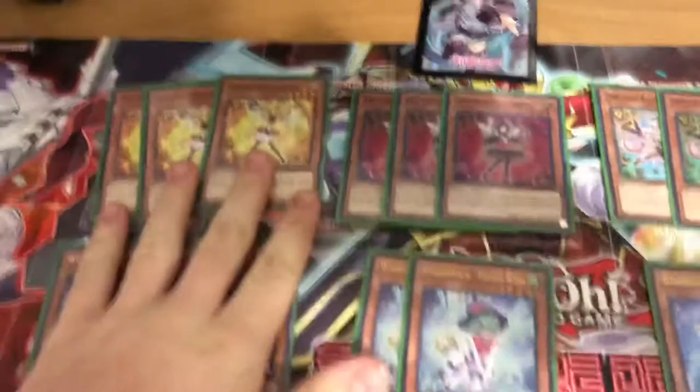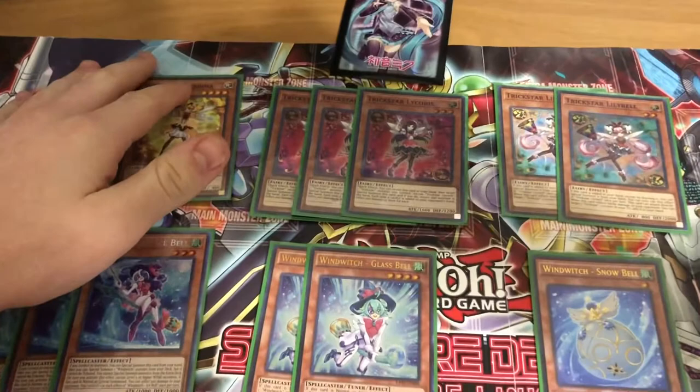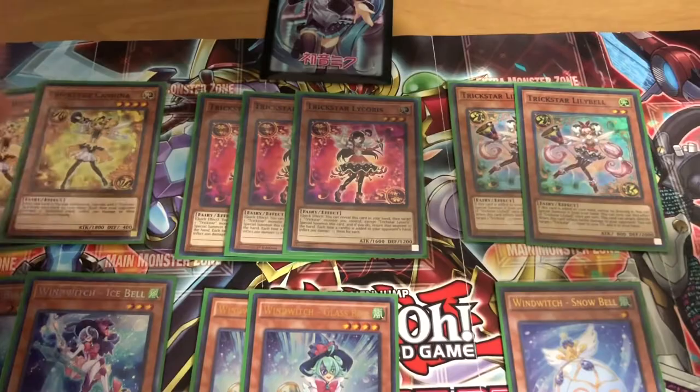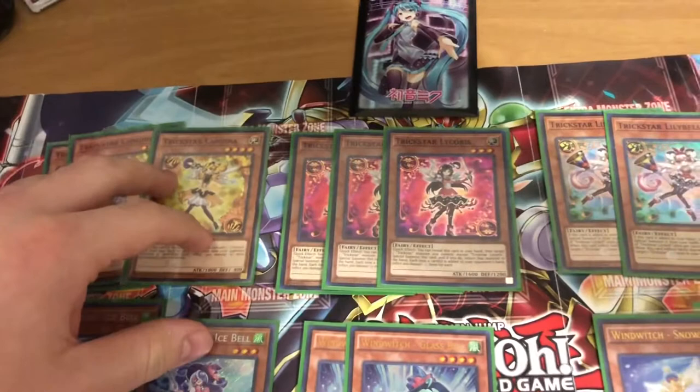We are going to get into the engines first — the two engines in this deck. First of all, Trickstars and Wind Witch. These are really important; these are definitely your butt savers. They do a lot of similar things — at least Trickstar Candina and i-Spell with their search effects.